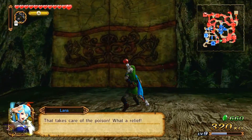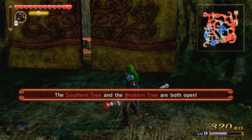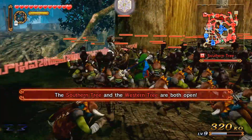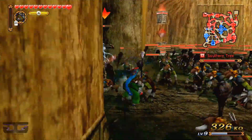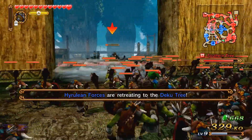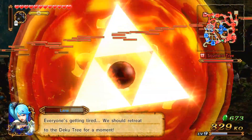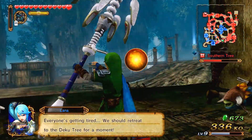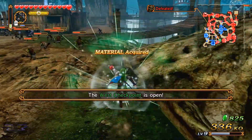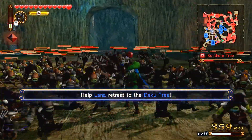I'm waiting for the next gates to open, and I believe Lana decides to start retreating back to the Deku Tree. We're introduced to a new type of enemy - these Gerudo, or whatever they are. You want to be careful when they do that wind thing, because if you get caught in it you're frozen for a time, leaving you wide open to an attack, which is not good. Let's take this point and move our way up to the center of the field.